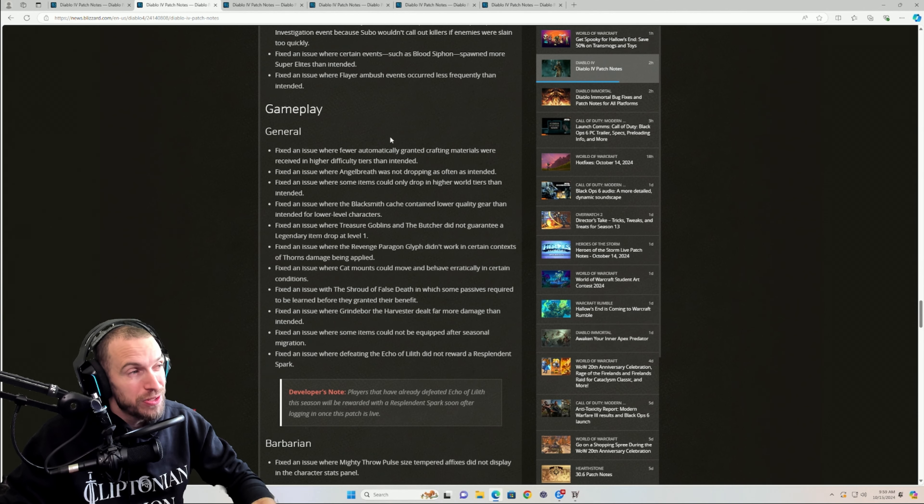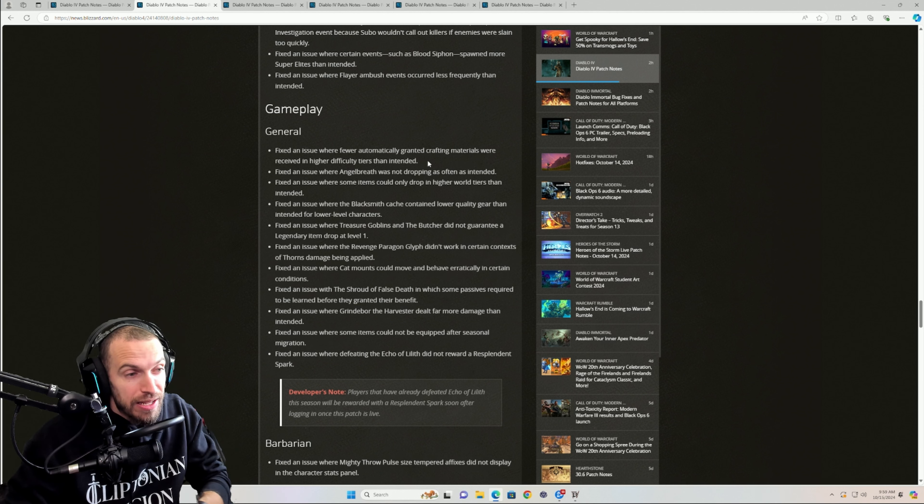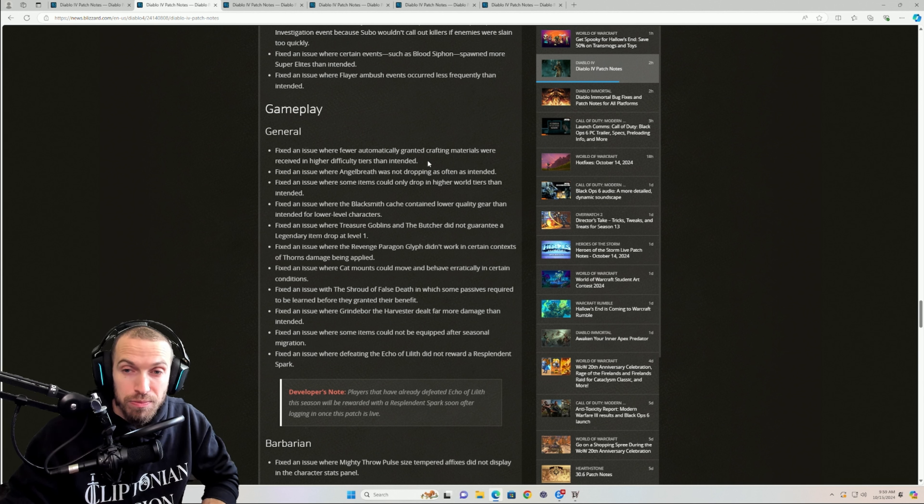This is where the buff to your Rawhide comes in. They fixed an issue where fewer automatically granted materials were received in higher difficulties — they were less than intended. The stuff that was dropping and being automatically converted — because this season anything yellow or blue that isn't legendary is automatically converted into crafting materials — those crafting materials are now getting done as intended.